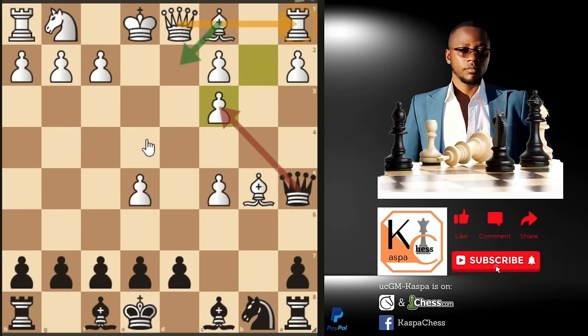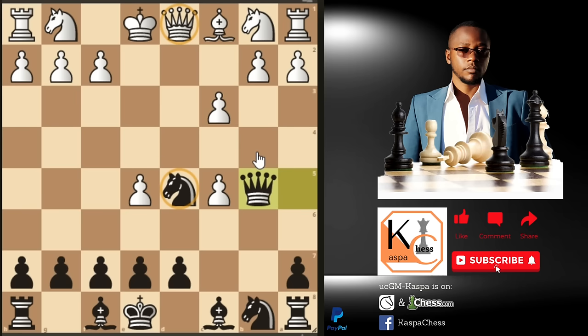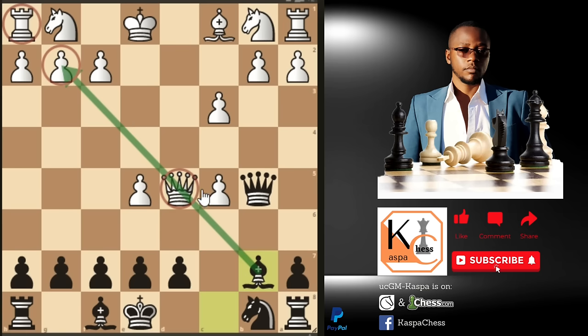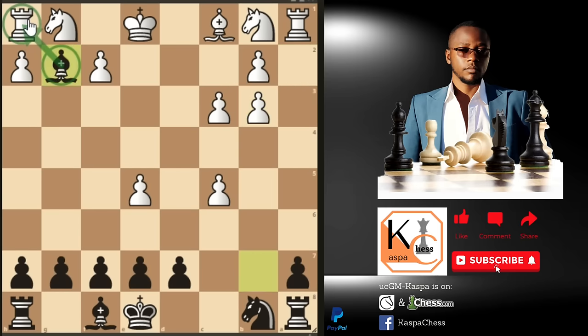Knight c3 doesn't work, so what if white tries pawn to c3? White thinks that if you take the free bishop, he can take your free knight with queen takes d5, thinking he has equalized — but he forgets that after bishop b7 the white queen is under attack and the monster bishop is also eyeing the g2 pawn. White may try queen b3, the most played move, after which you take the queen and a×b3 is forced, then bishop takes g2 and the rook on h1 falls.